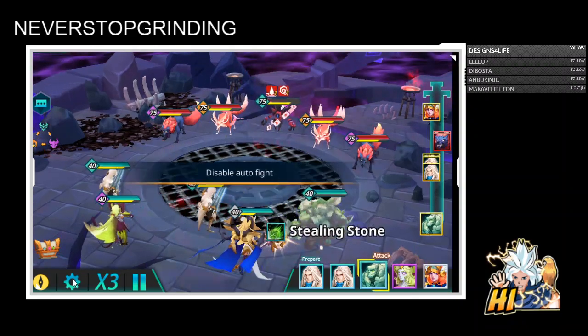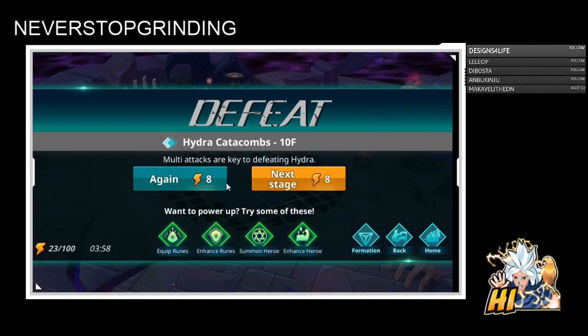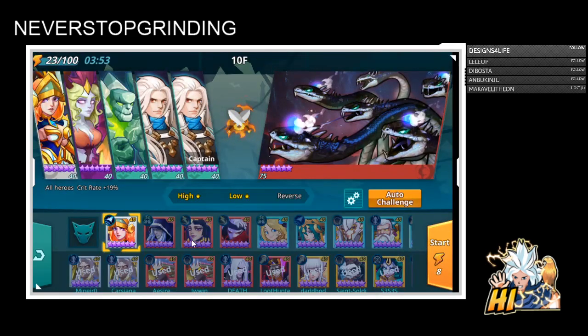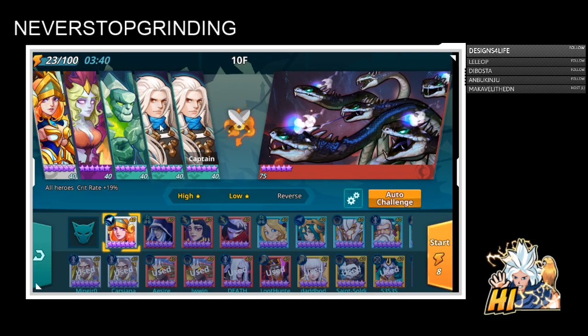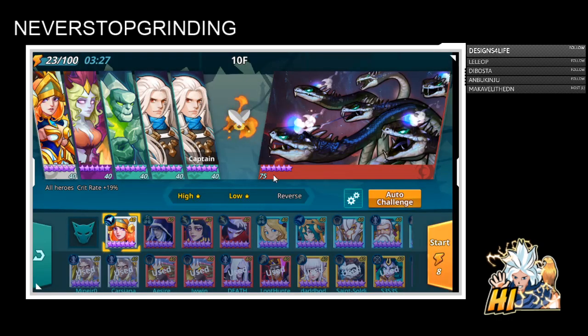I'm going to cancel this run and show you guys the runes quick. That's pretty much the team I'm using for now. The holy source has around 20k HP, around 600 to 700 defense, and is on attack, crit damage, attack runes. Same thing with my other holy swordsman — attack, crit damage, attack — around 20,000 HP, 600 defense, and around 60 to 70 percent crit since they crit themselves.